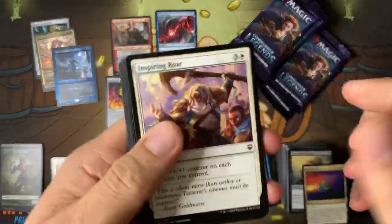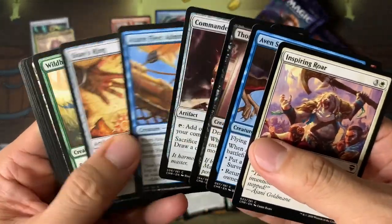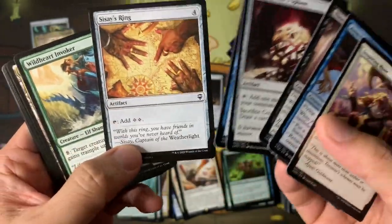So far we're doing pretty well. The box started off really strong but we're not going as strong now. Commander Sphere, Sisay's Ring — this is not Soul Ring obviously.